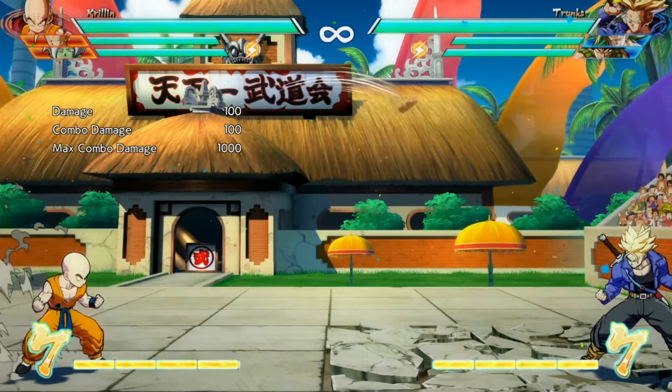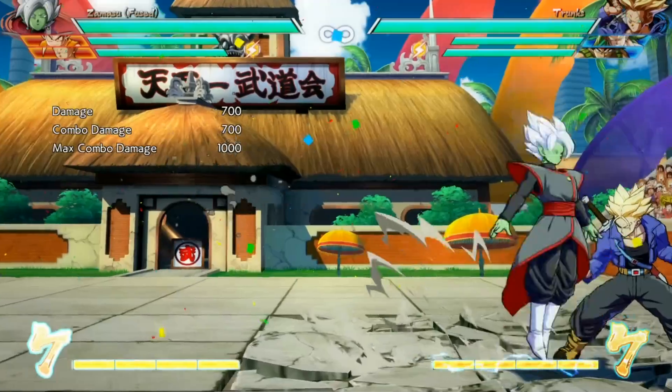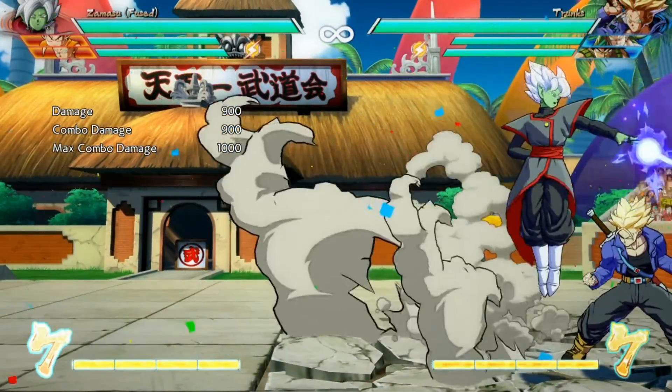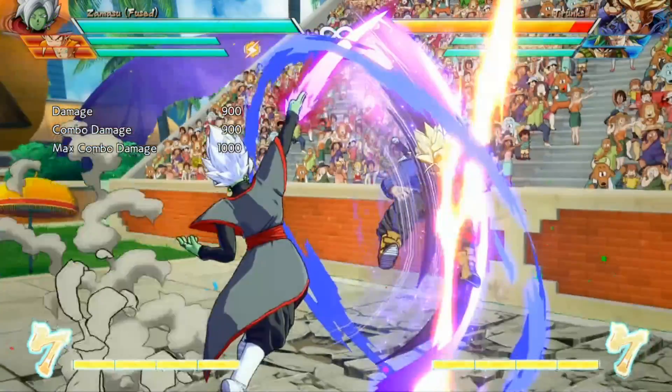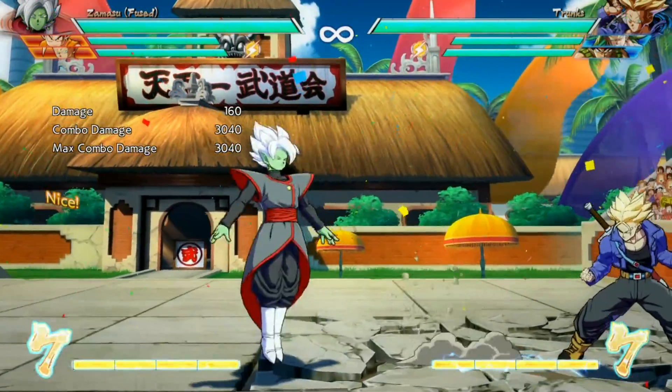You can Tiger Knee moves to do them immediately off the ground in Dragon Ball FighterZ — that's a really common use case. It allows you to do airborne special moves really low to the ground. You can do it with quarter circle forward attacks, quarter circle back attacks, whatever — any attack that can be done in the air.